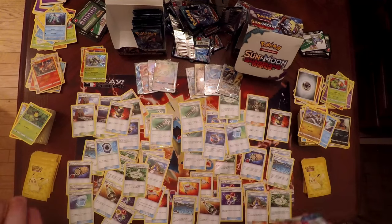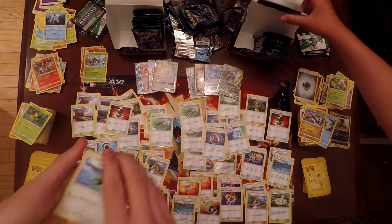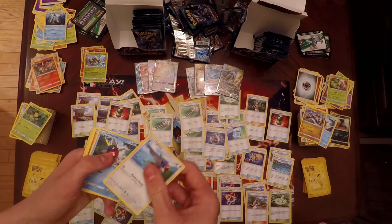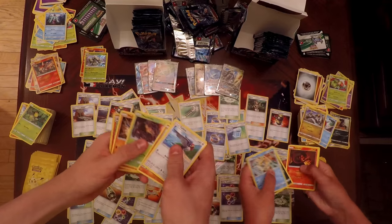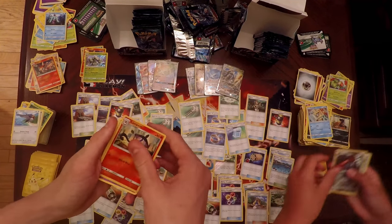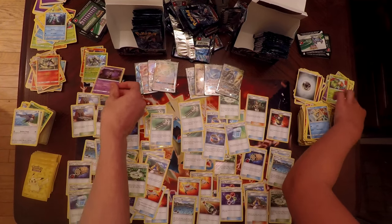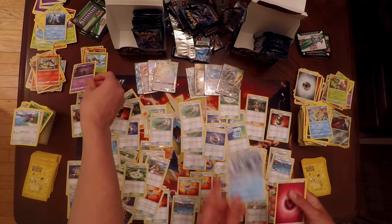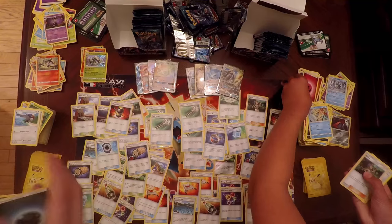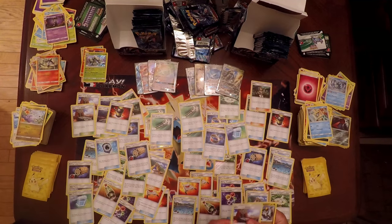So now we've got four GXs and Secret Rares each — overall a great box already. If Samantha gets a Tapu Lele, this would probably be one of the best box openings ever. Next pack: Taillow, Carvana, Barboach, Phantump, Machop, and Gothitelle. Samantha has a Probopass, Alolan Sandslash as her Rare, an Energy Lotto, a Mallow, and Altar of the Sun.